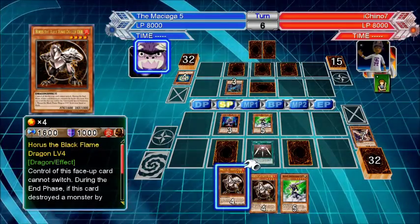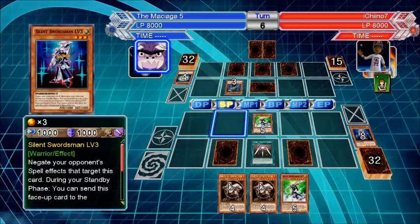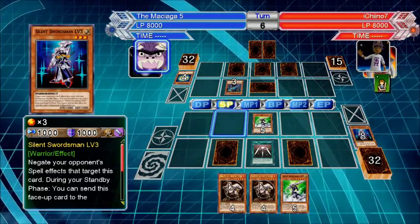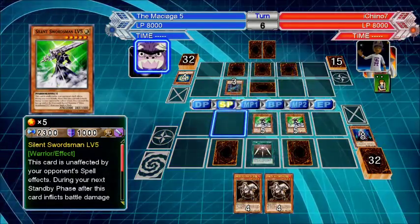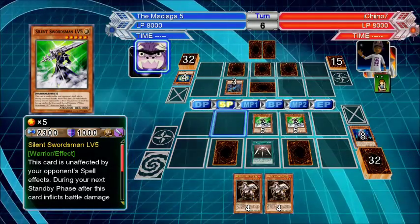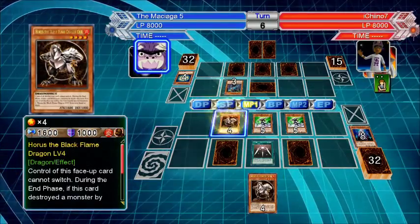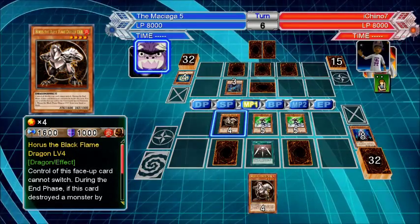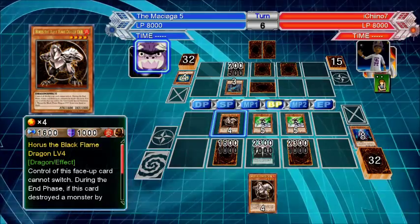Summon your Horus and level him up. I put it from my hand — oh well, that's fine. Now summon your Horus and we've got to be really particular about the way we attack, because Horus has to destroy a monster but the other two have to inflict battle damage to level up. Have Horus attack the face down.